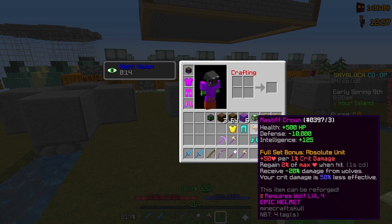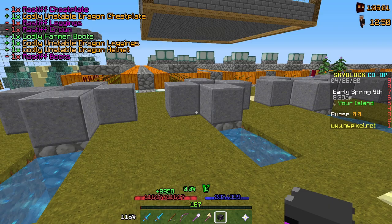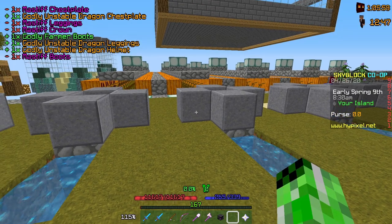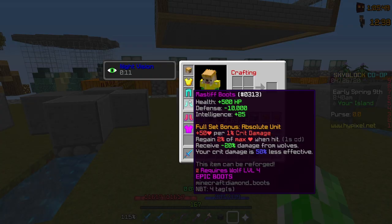Now that I have the full set of Mastiff, let's see how much health I have. 11,617. That is a lot of health, don't get me wrong, but I have seen way more. Basically, how the Mastiff armor works is it is plus 50 HP per crit damage, and I simply just don't have that much crit damage. A couple things I can do to get this up: first of all, I can add growth to it, and I can also reforge this to give me the most crit damage possible. I can still get this up by maybe 1,000 or 2,000, but no sense adding protection to it because it's minus 10,000 defense.